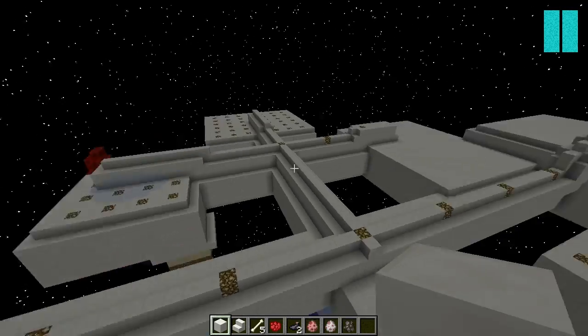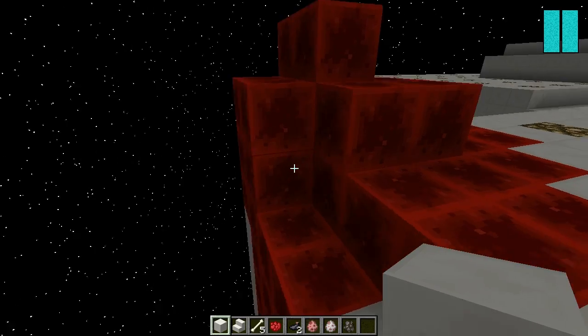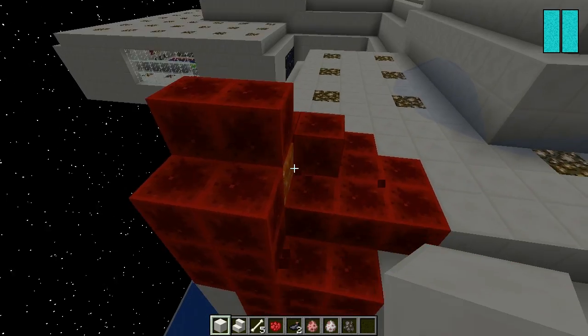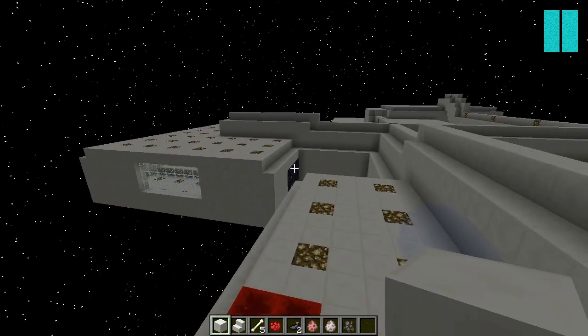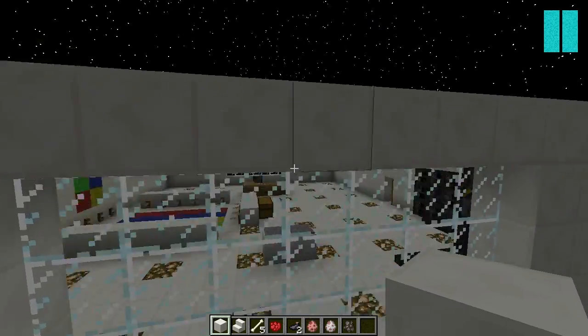Then you have the nature room with the sun sticking out really weird. And here is the game room.